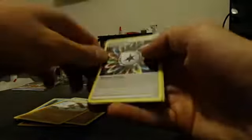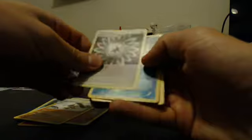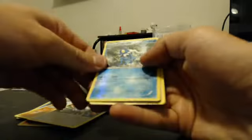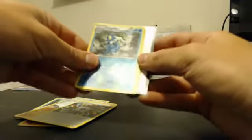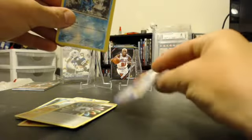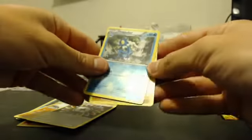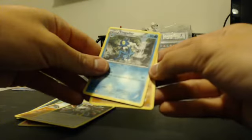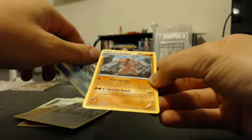Another uncommon here — ooh, nice — Special Energy Rainbow, non-holographic. Uncommon reverse holo — looks like a frog, Frogadier. We have the special online code here. All right, let's see what the rare is — non-holographic Conkeldurr.